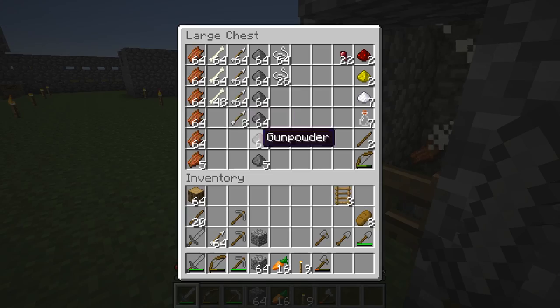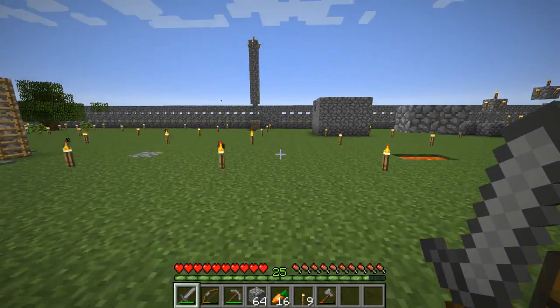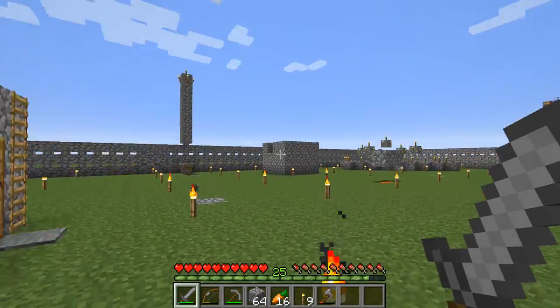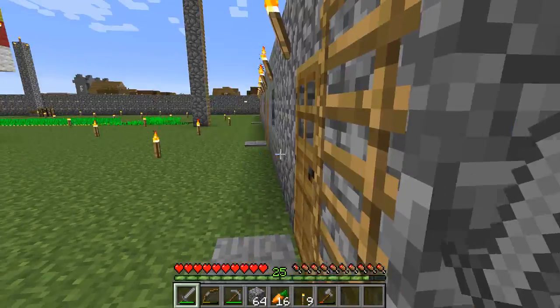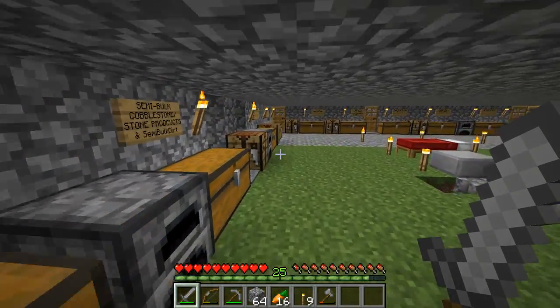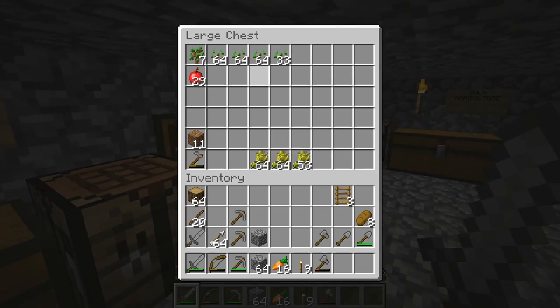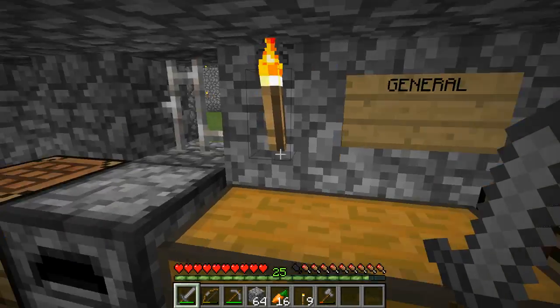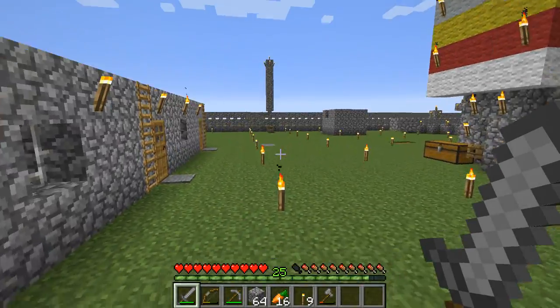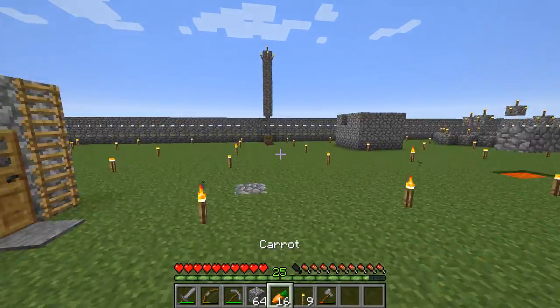If I trade with villager priests, I can get redstone from that as well. In that village over there, I did actually find a villager farmer that is willing to trade 19 wheat for one emerald. I bone mealed quite a bit of wheat and have about three stacks or so. Now I'm going to go and trade with the villagers.